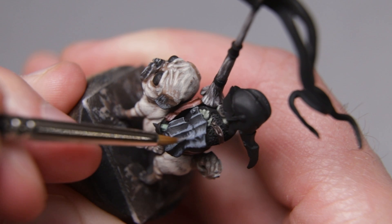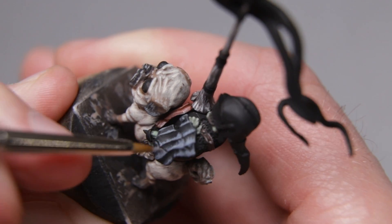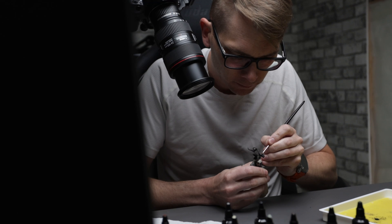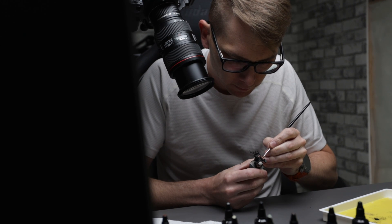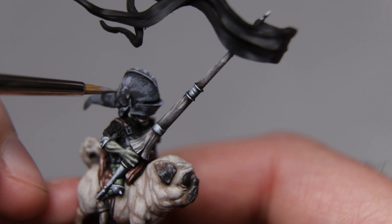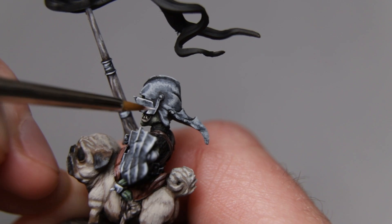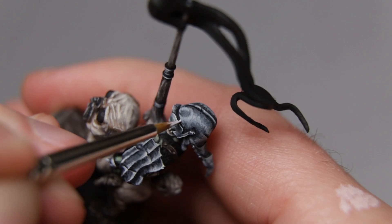I prefer to use regular old acrylic paint. In this case, dark neutral grey, bright neutral grey, and white. As usual, I didn't do any blending here, which is pretty obvious when you're up close. I just applied thin, sketchy brush strokes. As long as the highlights are in close to the right areas, our brains kinda smooth the rest of it out for us.